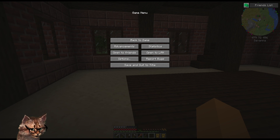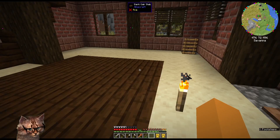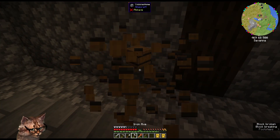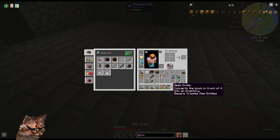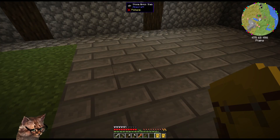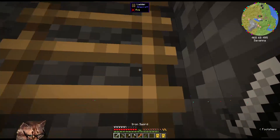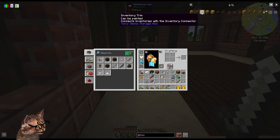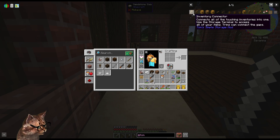I think I understand now. So, I'm not sure what this does. I don't know what that particular thing is, but I do know that if we take some of our chests, what we really want to make is the inventory trim — this stuff right here — it connects inventories with the inventory connector. We need the inventory connector — it connects all the touching inventories into one.